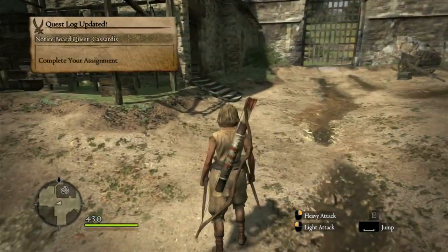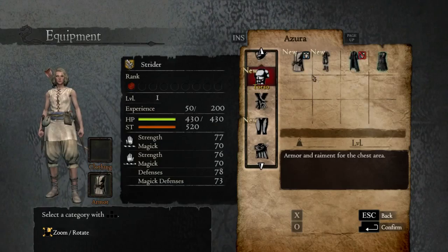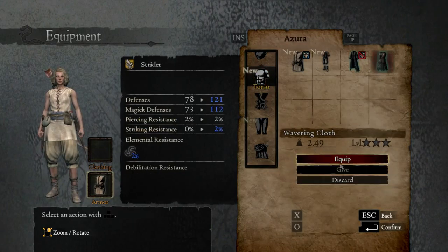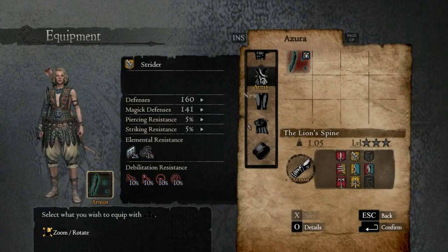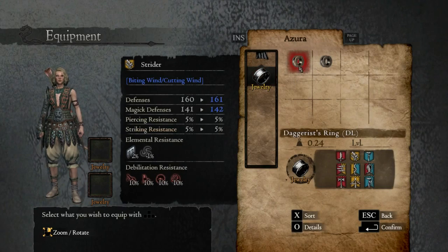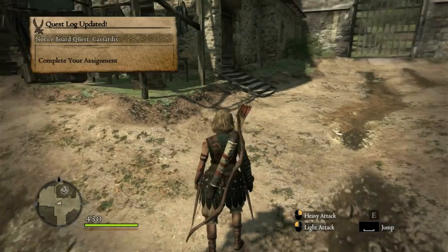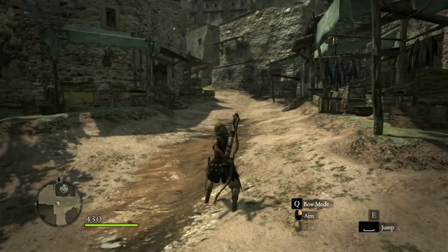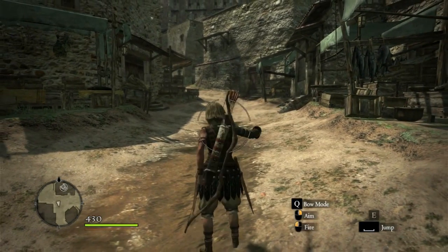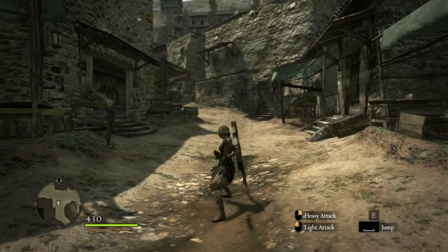We're going to escape and open this door. The notice board quests keep popping up. We'll equip the Wavering Cloth — that looks pretty good. I think these DLC items are good for the early game, so I'm not going to say no. Daggers: biting wind, cutting wind — they seem to be starter abilities. Our attacks: we have Scarlet Kisses and Threefold Arrow. This is our bow mode — Q toggles bow mode. We can aim with our bow by clicking the right mouse button, but only if we're in bow mode.